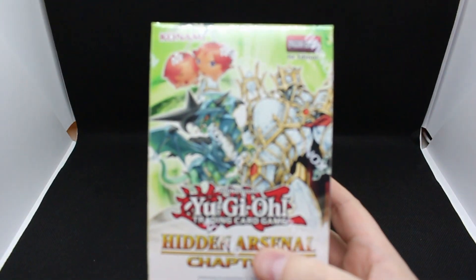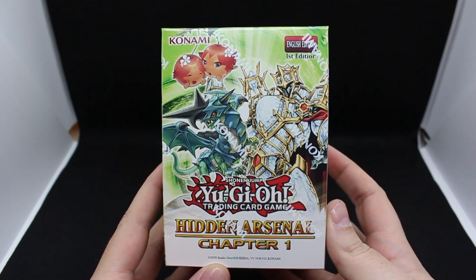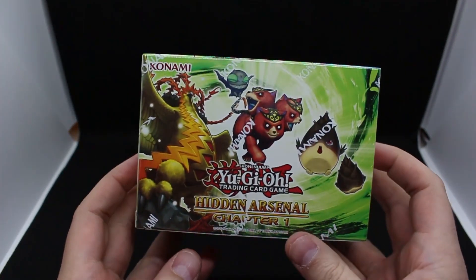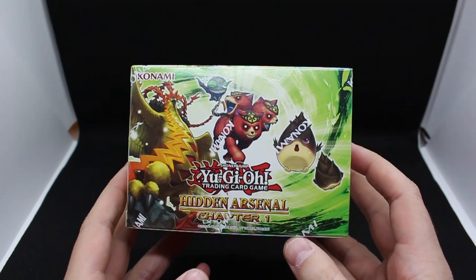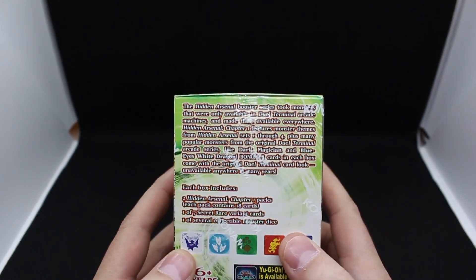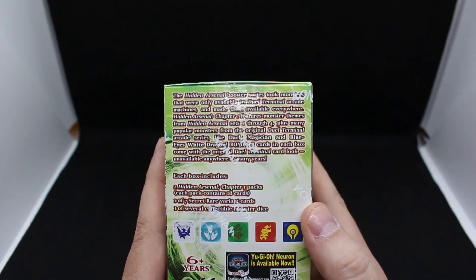Hidden Arsenal Chapter One — not too much super expensive stuff in this set, but it seems like it could still be interesting. From what I understand, there's dual terminal stuff in here. Let's see — one of seven secret rare variants.